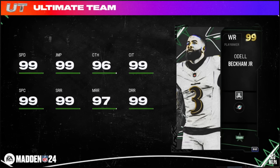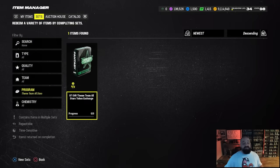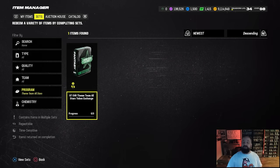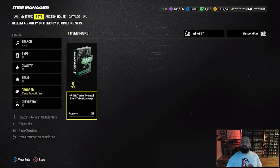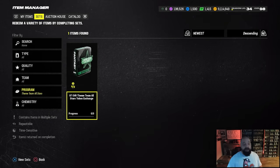If you're no money spent or little money spent, this card is one you should go after. If you're confused about how the promo works, you might have gone to the set section and only found one option — the 97 overall Theme Team All-Star token exchange. Three tokens from solos and three from the field pass lets you do this set twice, getting two different 97 overall cards you can keep or quick sell for Theme Team coins. There are no sets to get the 92 base players directly.